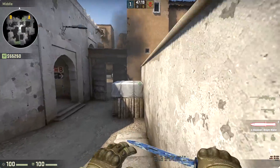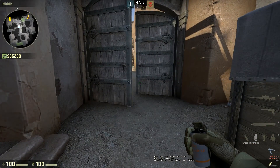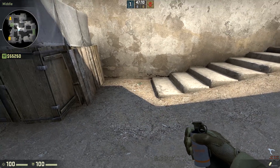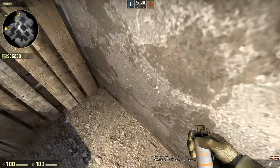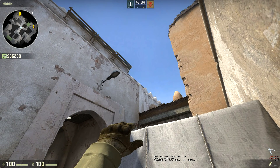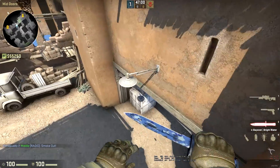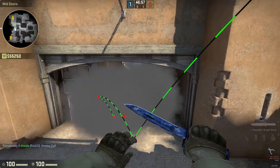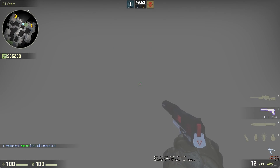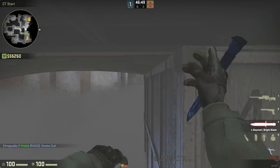Now we've got mid to B. Unfortunately you can't throw it just standing still in this kind of position because of the way the ground's uneven. So you're going to come from the stairs, you're going to find this big rock, or the biggest rock off the edge here, you're going to just line up with the wall in line with this. You're going to find this wall, just move out a little bit like that, walk forward and throw. And that's going to come over and smoke CT, just like that. Same as last iteration of it, you can still jump up here as a CT and get spotted over it, so be aware of that.